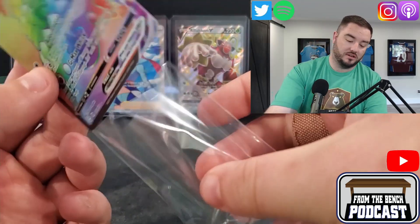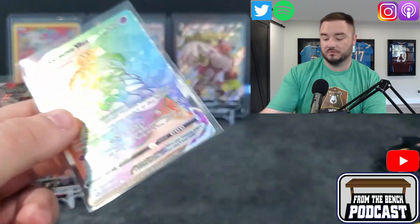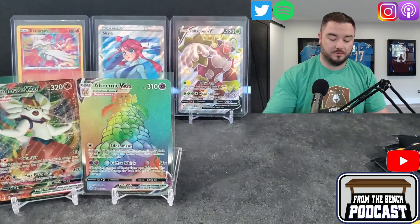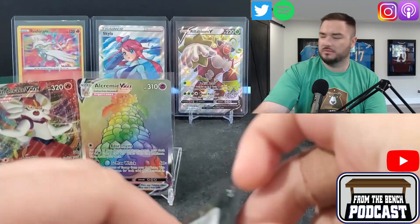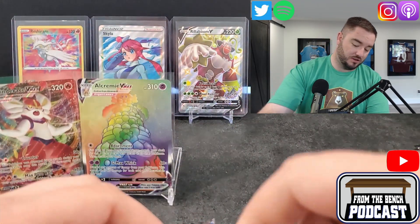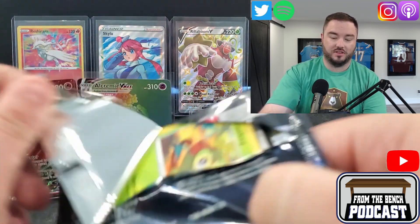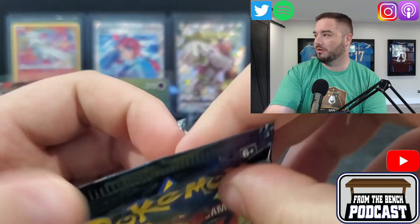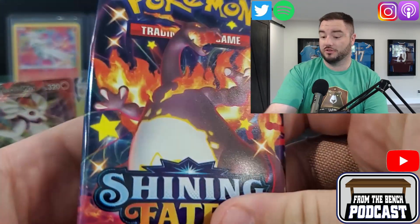I was close. Inteleon? Yeah, I think I said Ingersoll or something like that. So we'll put Alchemy up there — it's a decent hit. We've had some pretty decent luck with all this. We pulled the Skyla and then the Shiny Suicune on, like, the first one we opened — and those are the two biggest hits other than the Charizard for this set.